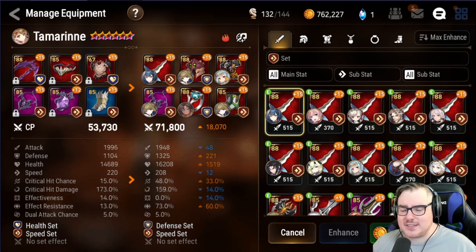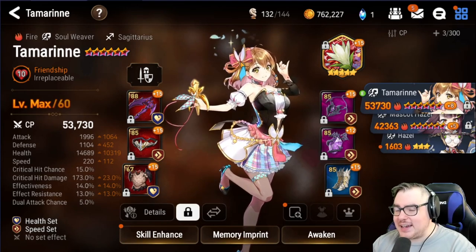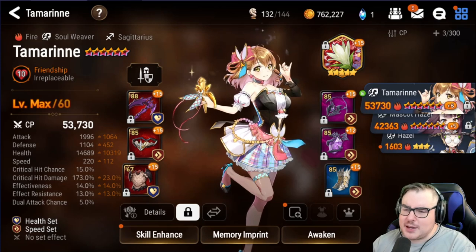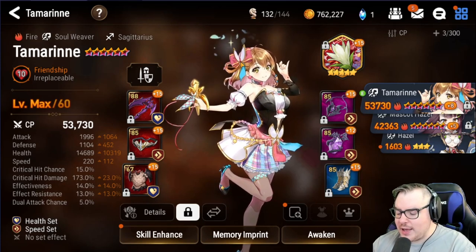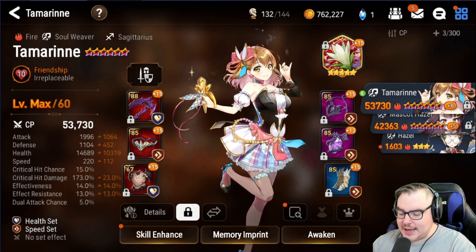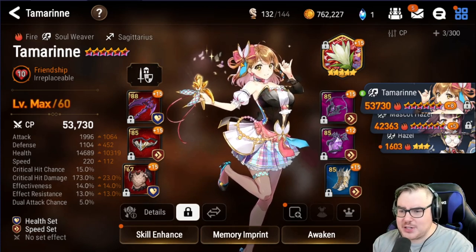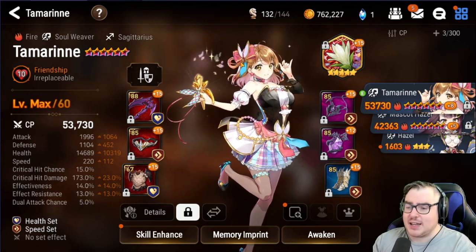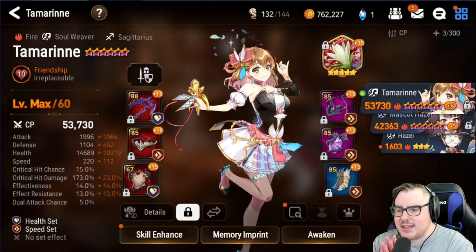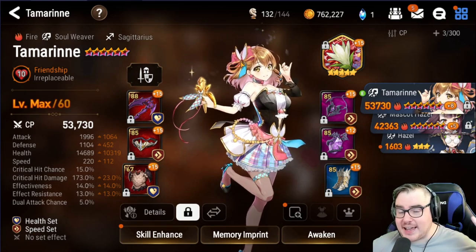For his artifact, there are a ton of options to test. If he's not healing enough, Rod of Amaryllis might be necessary. Wondrous Potion probably isn't something you want. Magahara's Tome could help push his combat readiness higher, and Shimadra's Staff could boost his or the team's effect resistance. I can't say for certain which is best without proper testing.